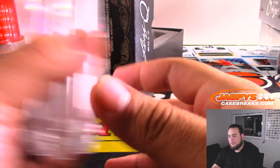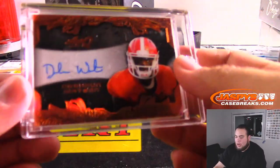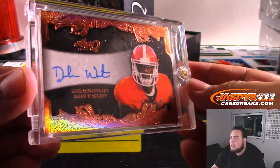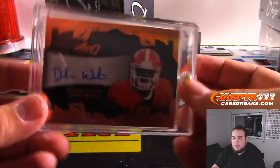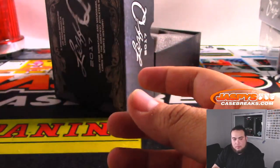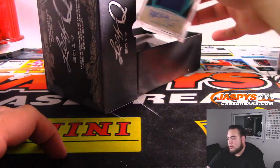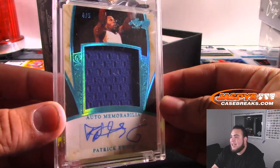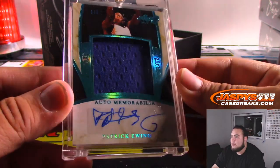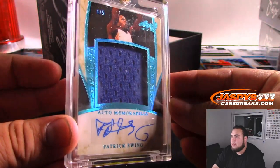All right, two more hits guys. This stuff is really nice — I forgot how good this is. We have DeShaun Watson. Nice — W going to Matthew G. Not numbered but still DeShaun Watson on card. W going to Matthew. And the last one is a jersey autograph of Patrick Ewing, four out of five, going to E and Stephen Molina. Four out of five.